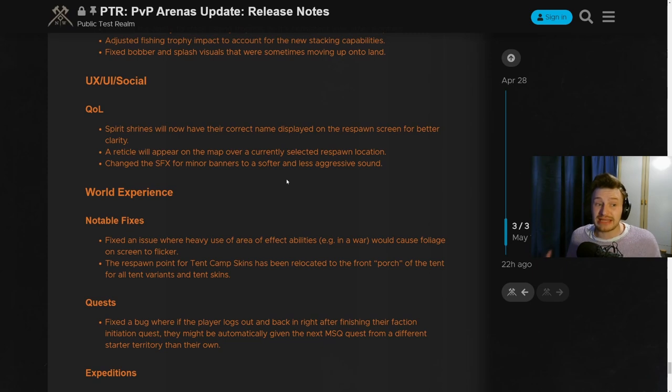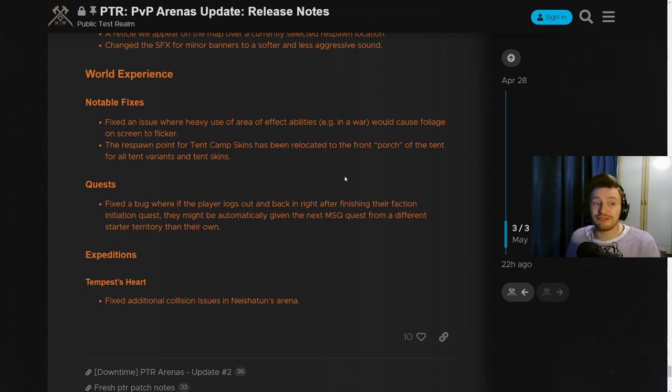For quality of life: spirit shrines will now have their correct name displayed on the respawn screen for better clarity. You'll also get a reticle on the map over your currently selected respawn location so you can see exactly where you're going to respawn. They've also fixed an issue where heavy use of effect abilities in a war could cause foliage to screen flicker — very annoying if you've played wars, but thankfully removed. The respawn point for tent camp skins has been relocated to the front porch of the tent for all variants, standardizing that across the board. There are also a couple of fixes to quests and a quick fix to the Tempest Heart expedition, fixing additional collision issues in the Shartems area.